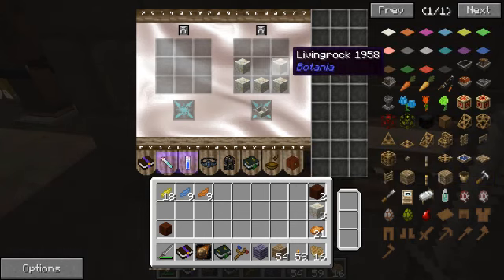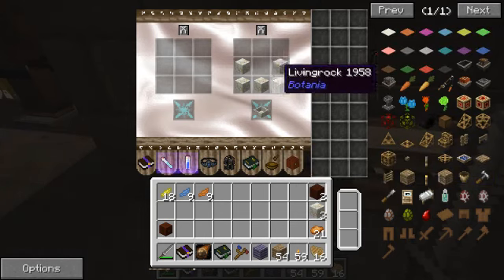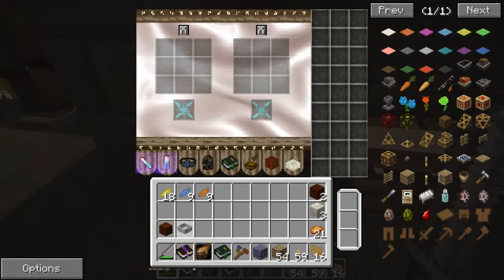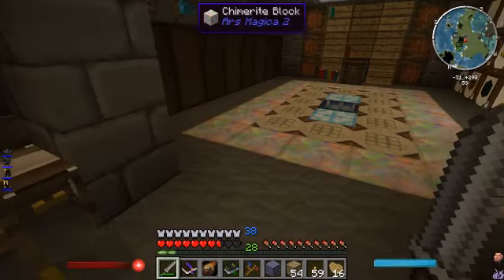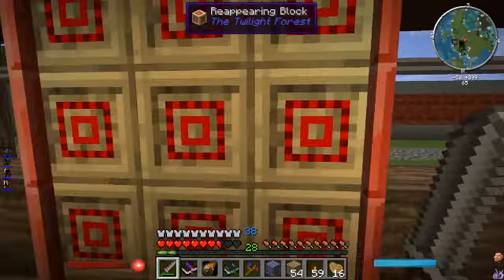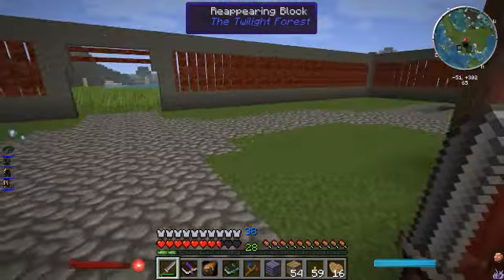We are going to make use of that. Next we have that living rock we produced. You put it over here like you're making a boat — it kind of looks like a boat — but it's called a mana pool. We'll show you what that's for later too. Now real quick, let's go back outside. We're gonna outline where we're gonna make our mana section.